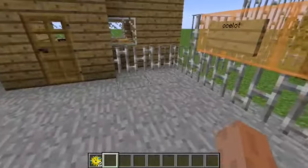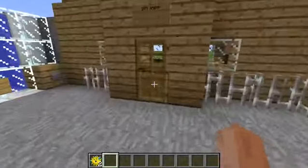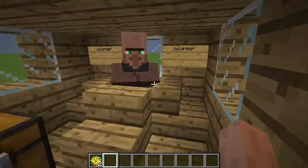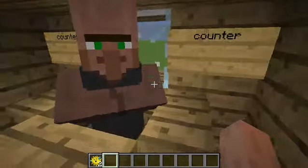When you're finished with the zoo, you can go into the gift shop. We have in here, for the gift shop, a counter. Oh my god, that just looks really weird — like he's spinning his head and his butt like some pop star or something. Pop star villager.